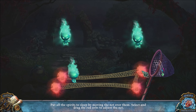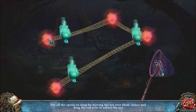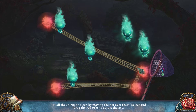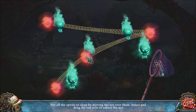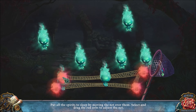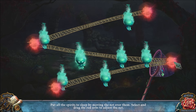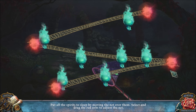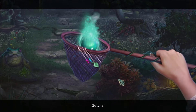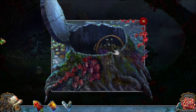There is a puzzle to capture the spirits. You do this by moving the four pieces of the net all over the board. Once all the spirits are asleep in the net, you catch them — you have to do this challenge three times. The last time it's easiest if you make a backwards letter Z. The whole point of solving that puzzle was so you could get this basket.